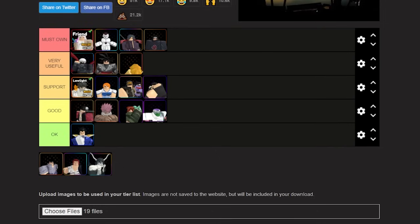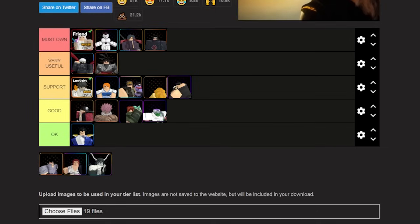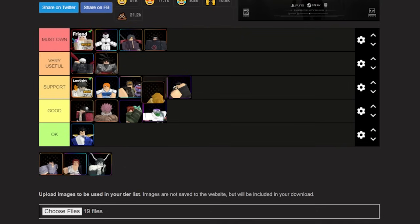Zenitsu is very useful. I'm actually going to put Zenitsu down in the Support category because Zenitsu stuns off rip when you place the unit down. So you're gonna need Zenitsu for your runs, your story modes, and your raids. He's just really really good — I would almost put him in Must Own but we'll put him in Support with the rest of those units.